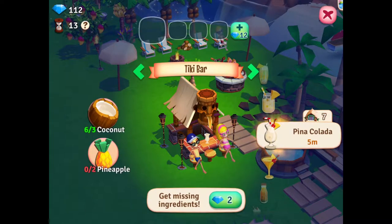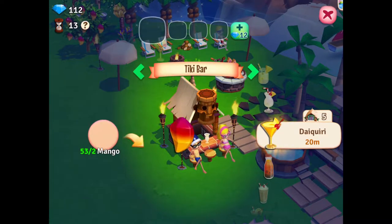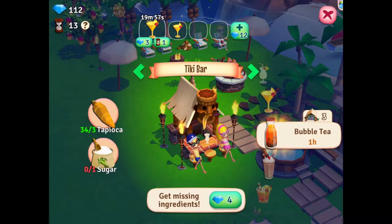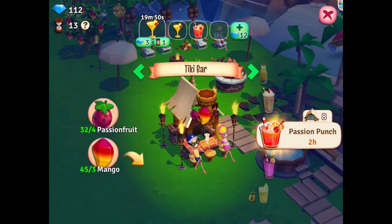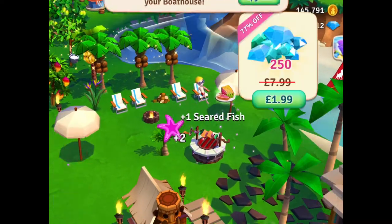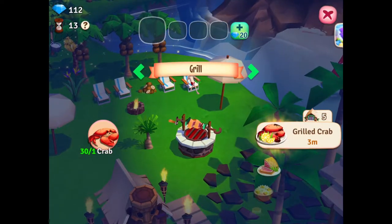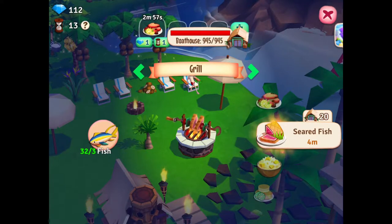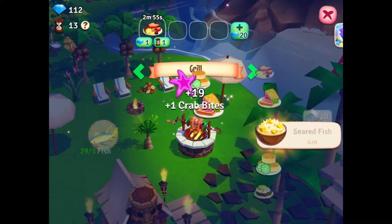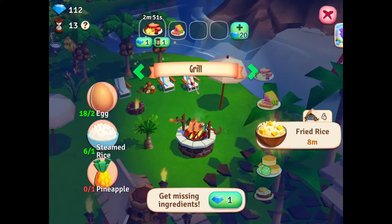So basically, according to what you got — because I do not have the pineapple, but I do have mango, I can make mango juice. And you see this one, I can make this passion punch as well. So, in the grill here, I can make grilled crab, I can make grilled fish. And also, I can make grilled rice.